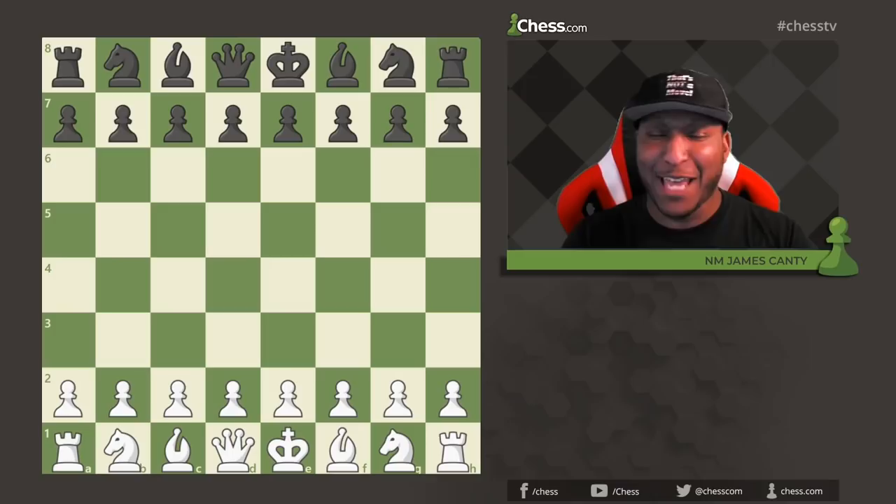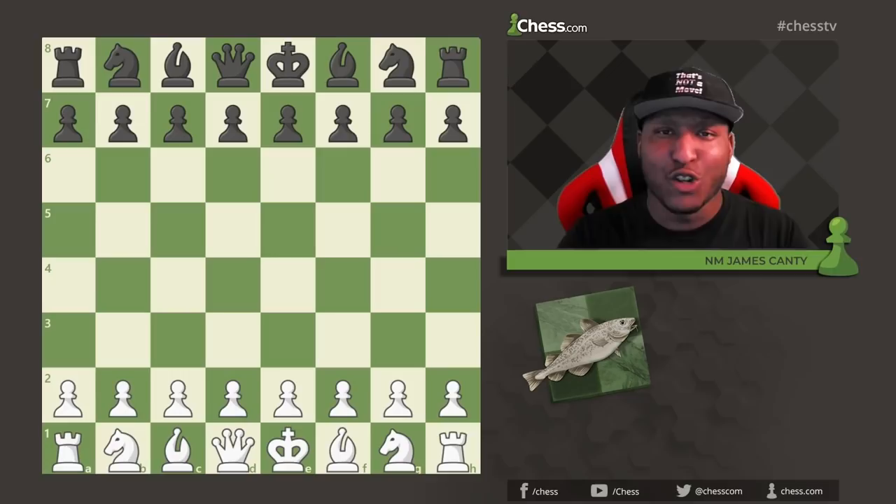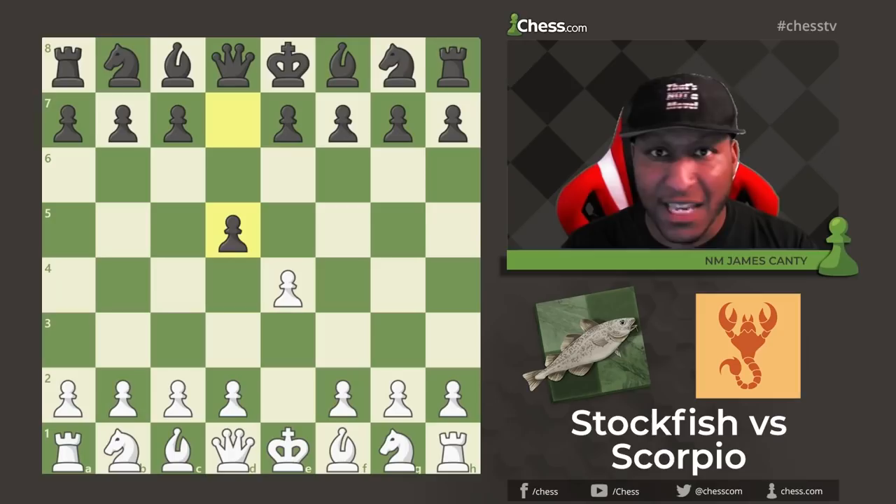What's going on guys? National Master James Canty III here with Chess.com and today we have game of the day. With the white pieces we have Stockfish and with the black pieces we have Scorpio. Let's get right into it.